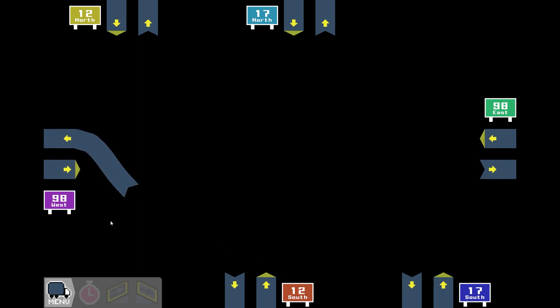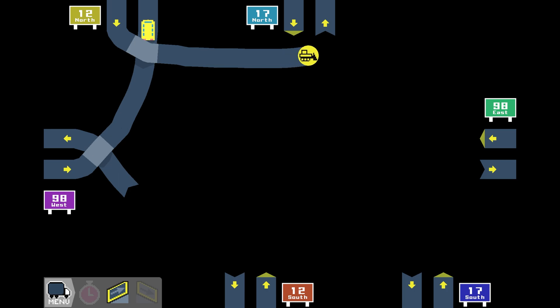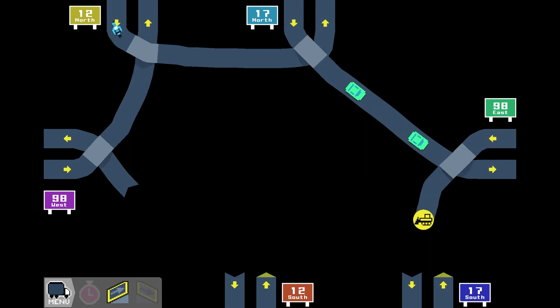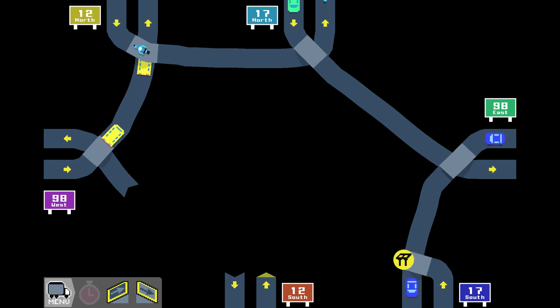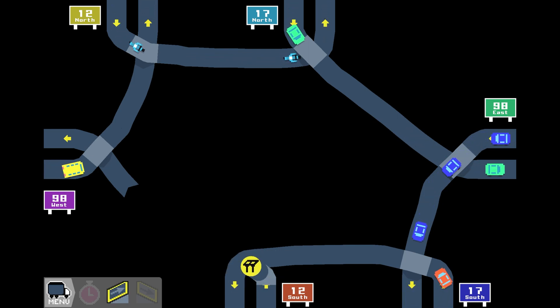That angle looks about right. Come out of here — don't connect, good, no connection. Come up to here, come out of there, build a bridge, go across, come into here, come out of here, build across, back down, and all the way over as straight as we can to 98 East. Then another one — bridge it over, bring it down, put it in there. Then 17 South — bridge it up and over, back down, and into here. Now there's 12 South here — that's going to be a shitshow.